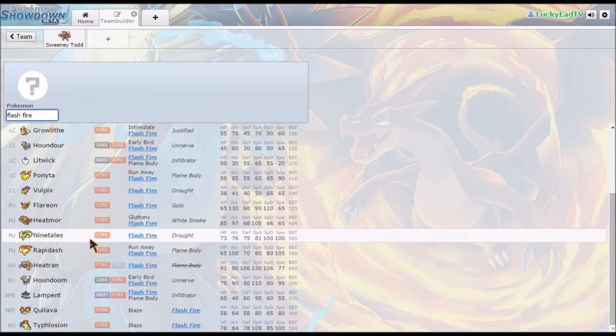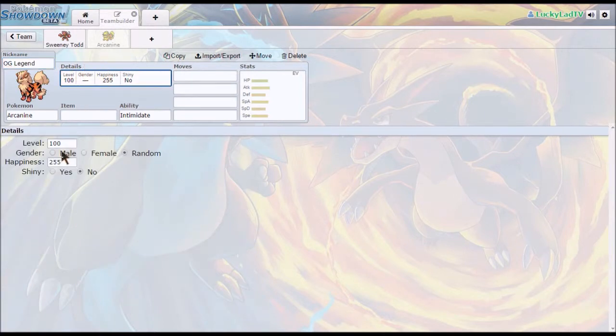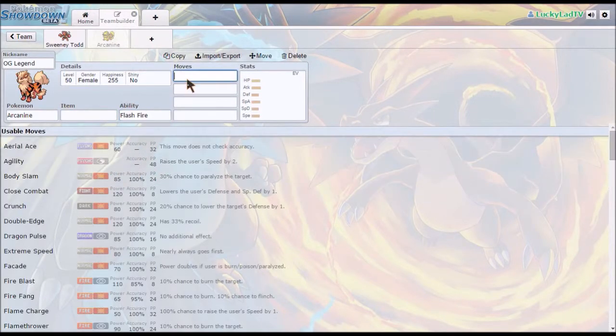It doesn't have any shared weaknesses with Sweeney Todd. I don't know how many of you know this, but Arcanine's Pokédex entry is 'the legendary Pokémon' — like, that's what it says. If you look at Charizard it says 'the blaze Pokémon,' but if you look at Arcanine it says 'the legendary Pokémon.' Make it female, and it's going to have Flash Fire for the Fire immunity.